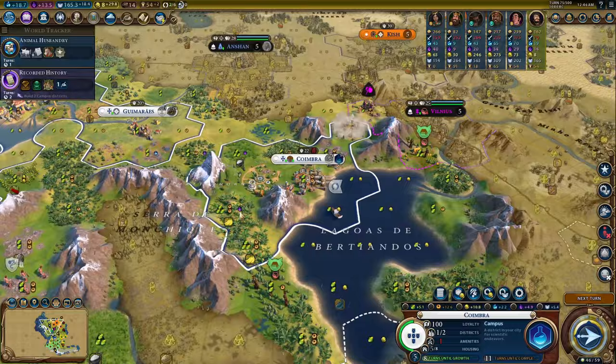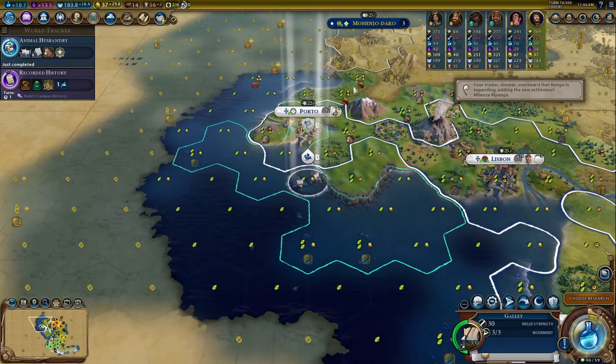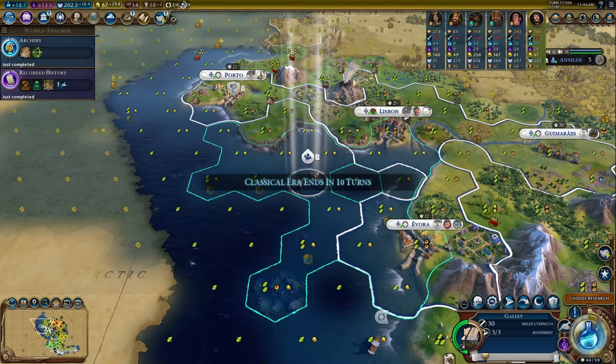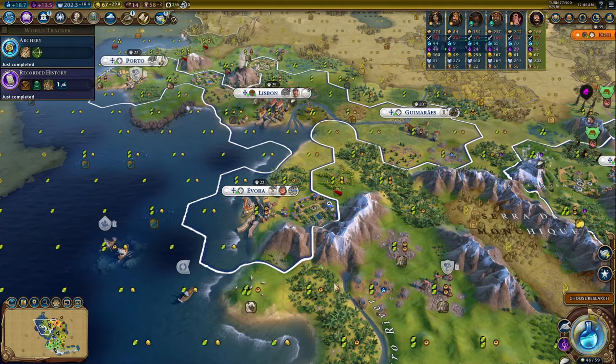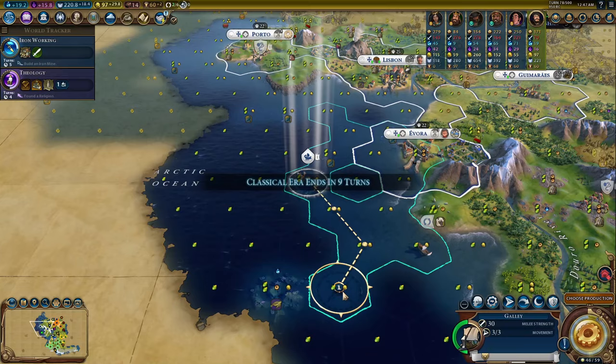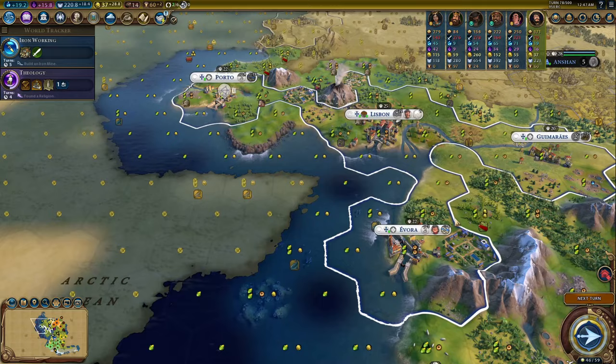This does come with the downside that all international trade routes have to be sent from a coastal city to a coastal city or a city with a harbor. Note that this only applies to international trade routes, not domestic ones. I've seen discourse online saying this is too restrictive, but I disagree — yes, on Pangea you get less out of it, and on Archipelago you get more, but you'll be able to use this ability in almost every single game to at least some degree.